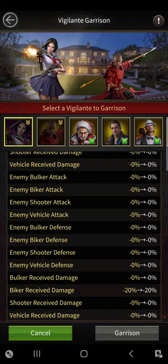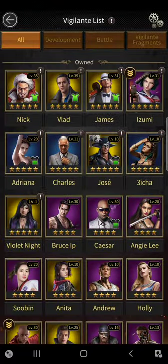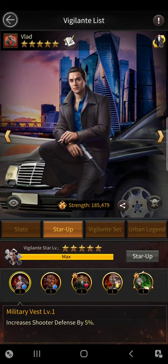You've got to look at the different vigilantes and see which ones give you the best buffs when garrisoned. Whatever you want — a booker increase, biker increase, or shooter — you've got to pick the right vigilante and garrison them. Now, a really important thing: when it says 'increase booker defense by 10%' or 'increase shooter,' if it doesn't say 'wall garrisoned' or 'wall leading,' that means it's a passive increase to your stats.